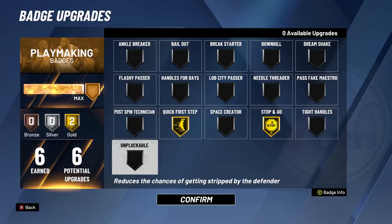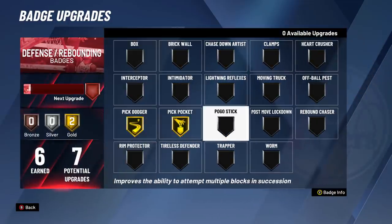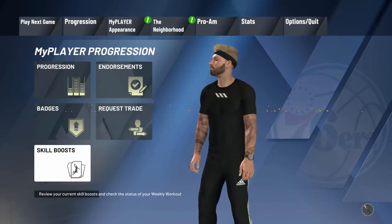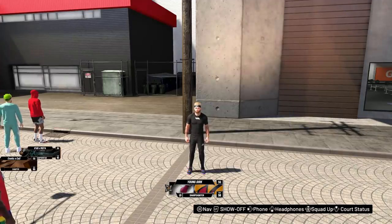For your defensive badges, put on Pick Dodger and Pick Pocket. Steals this year are really overpowered, and Pick Pocket makes it even more overpowered. Pick Dodger — everyone has Brick Wall Hall of Fame, so you got to try to dodge those picks to the best of your ability. Intimidator is broken, does not work, do not put that on. Clamps only works if you're making body contact with your opponent, so I do not recommend Clamps either. That is the video — really hope you enjoyed it. Drop a like, 1K likes.